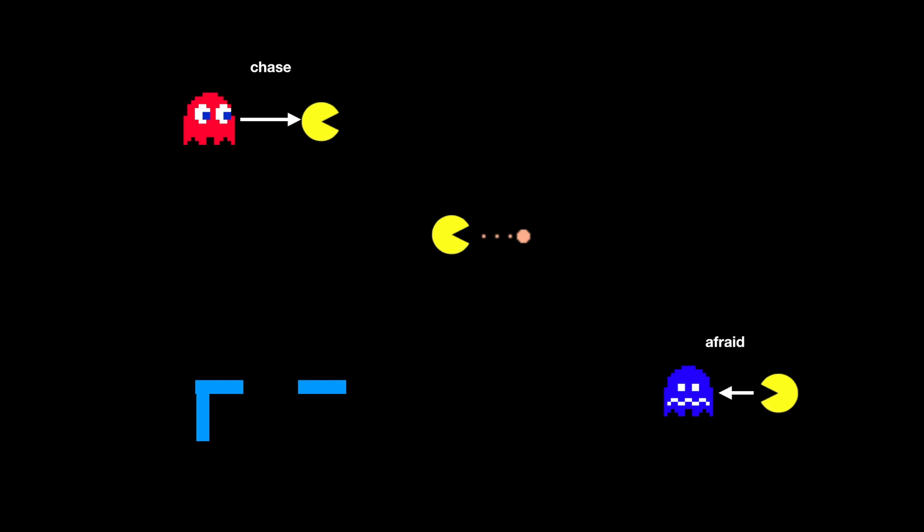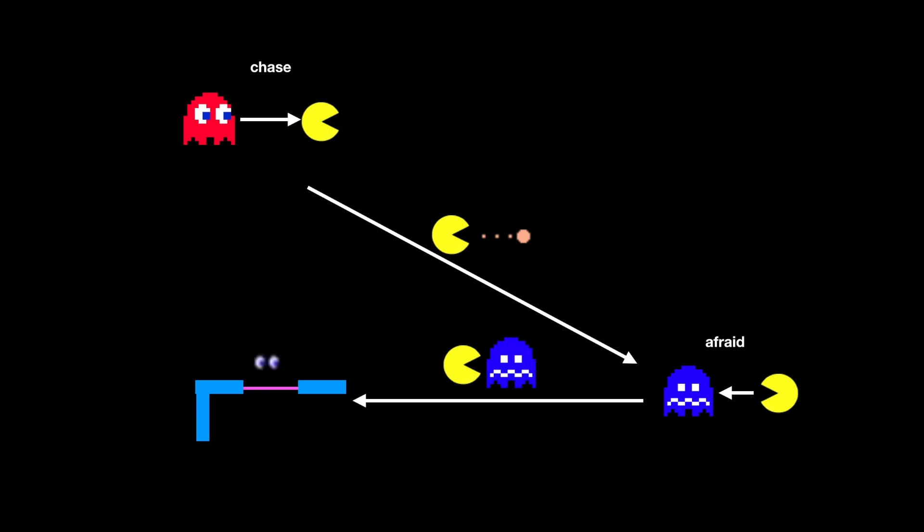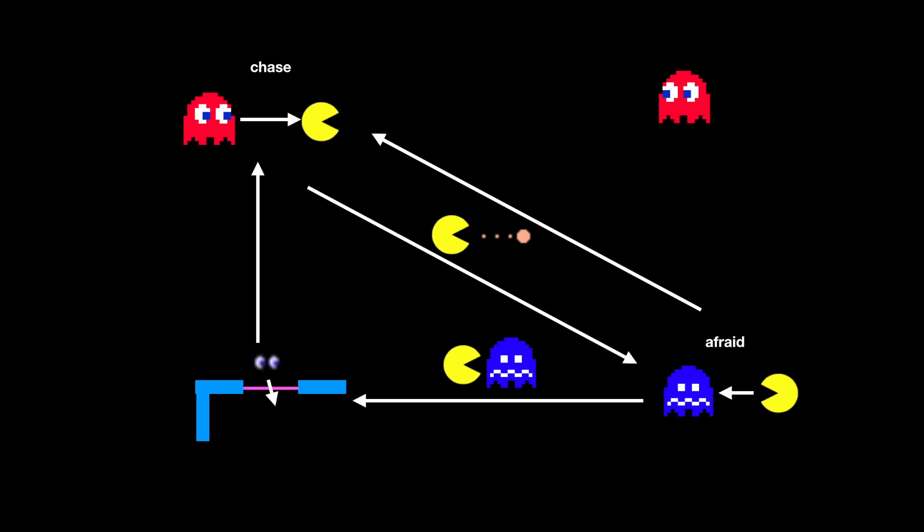The ghosts have four main behavior states. You're probably familiar with three of them: chase mode, where the ghosts pursue Pac-Man; frightened mode, which activates when Pac-Man eats a power pellet; and the eaten state, where the ghost turns into a pair of eyeballs and returns to the ghost house to re-emerge. There is also scatter mode, which basically gives the player a breather for a moment.